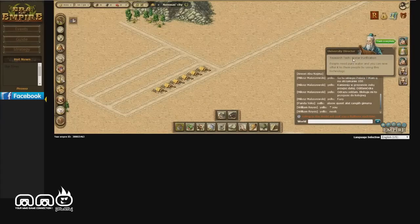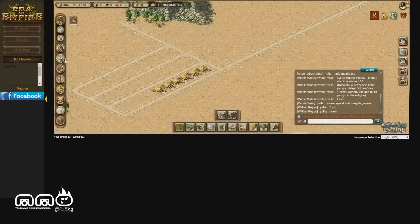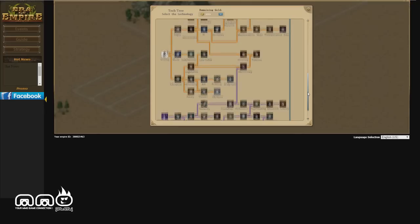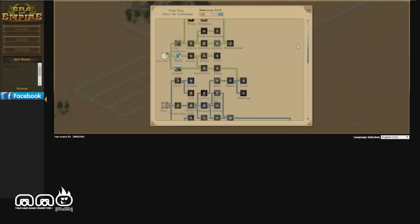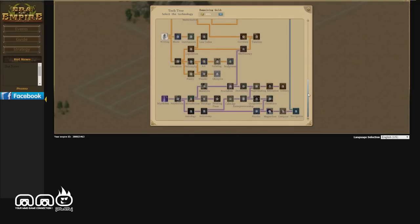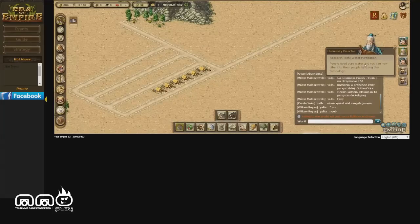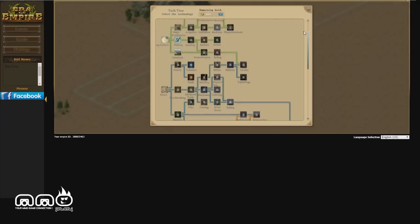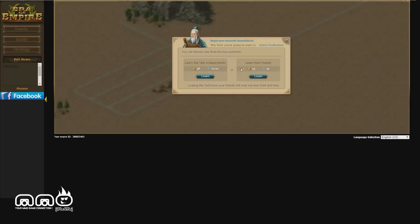Now let's check out the next quest: research tech — Water Purification. This is where the game starts looking like Civ. I like the Civ games if you guys are familiar with those. We go into tech and we can really expand and civilize ourselves, looking up new technologies and new skills. As you can see, we have fishing, livestock, water purification — scroll down and it gets pretty expansive. We can learn from friends as well, so playing with friends has its benefits, but we don't have any friends in the game yet since I just started.